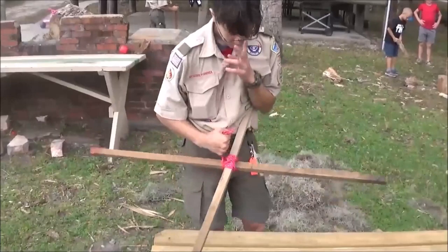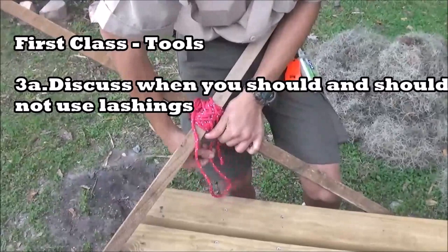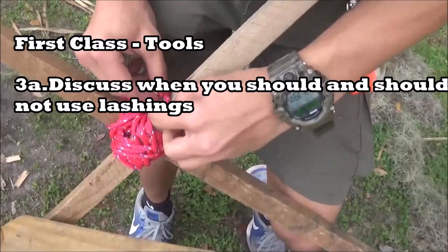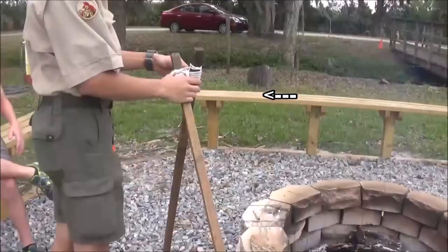Enough about fire — since I've already covered the firemanship, let's talk about lashings. The First Class rank requirements in tools has four things to do with lashings. Requirement 3A says to discuss when you should and should not use lashings. A lashing is a special type of knot used to join two poles or staves together, though it's not exactly a knot — that's why it's called a lashing. Requirement 3B says to demonstrate tying the timber hitch and clove hitch. The clove hitch is what I'm tying right there — it's usually used to start or end a lashing.